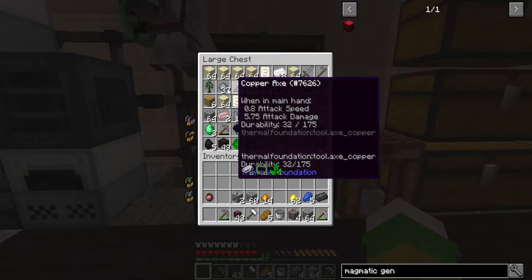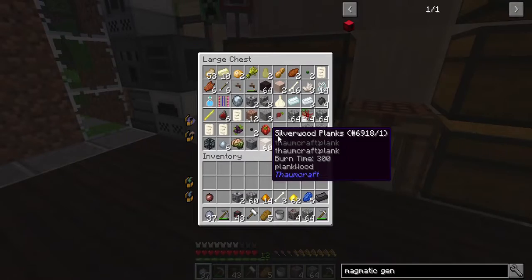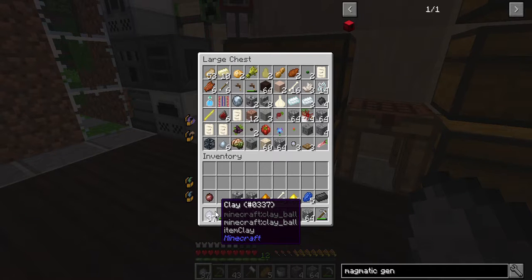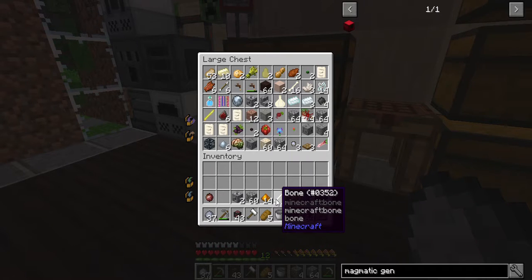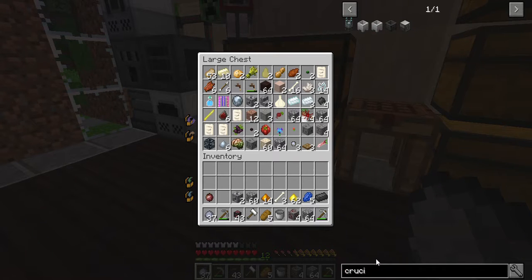Make a crucible — an uncooked crucible. You need clay and bone meal combined. That makes the material, then it's seven of that in a bowl-like shape. Let me show you, it's easier to show you. Crucible — clay and bone.